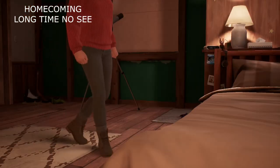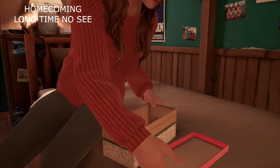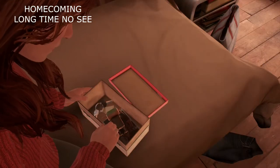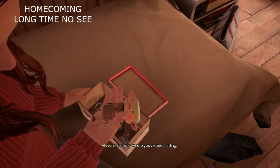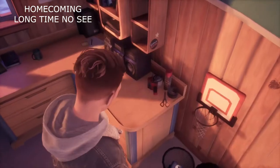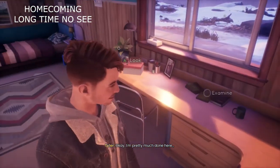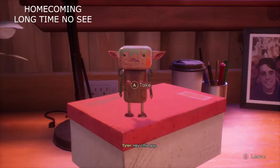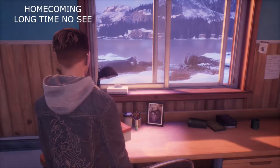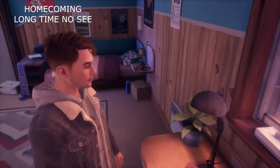The first collectible you actually cannot miss — you have to get it. You're going to grab a box from under your bed as Allison and pull out a little goblin. Then you'll need to switch over to Tyler, where there's a box right on your table. Grab it and you'll find your collectible. These two goblins count as a single collectible and are completely impossible to miss, so you will not get an achievement or trophy for these.